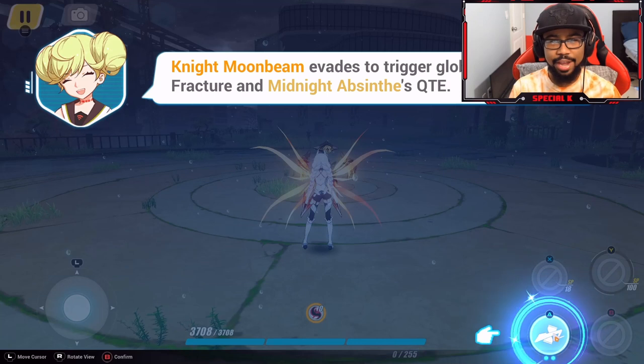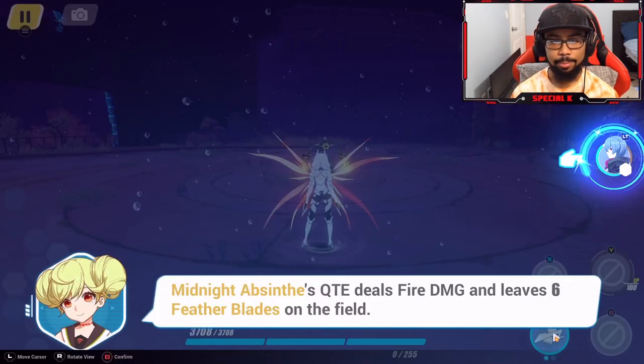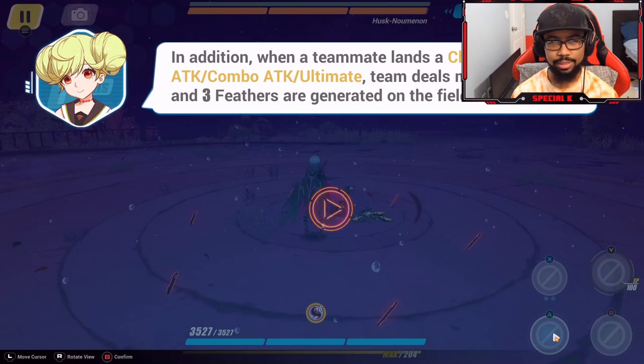Night Moonbeam evades to trigger global time fracture. Midnight Absinthe's QTE deals fire damage and leaves six feather blades on the field. In addition, when a teammate lands a charged attack, combo attack, or ultimate, the team deals more fire damage and three feathers are guaranteed on the field.